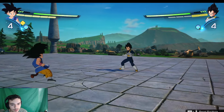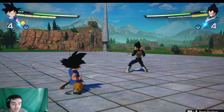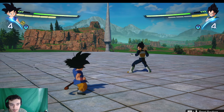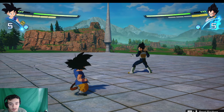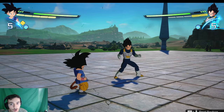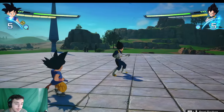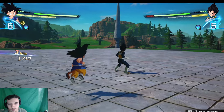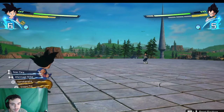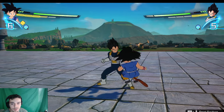To counter the dragon rush teleport, when you suspect they're going to do it, just spam X the whole time and there's a good chance you'll end up behind them — that's probably the best way to deal with it. If you don't end up behind them, your character is automatically going to block. Worst case scenario you're blocking and ready to percept them; best case scenario they're punching and you have their back to give back shots.